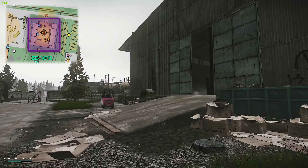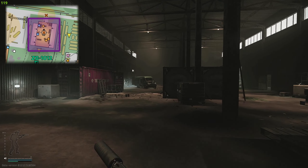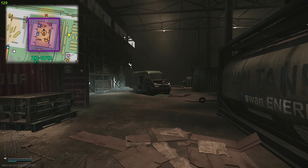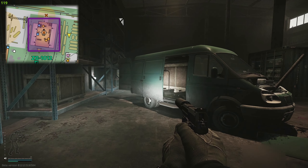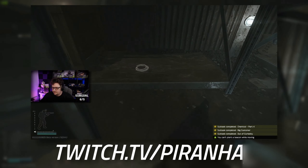This is the building the sniper scav likes to sit on. We're going to head inside this building and look for a van with a pole sticking out the front of it. This is the van that you're going to need to mark.